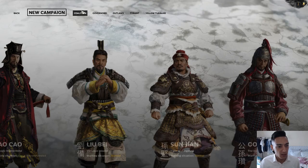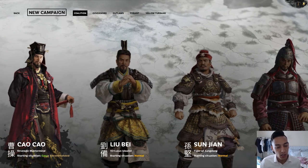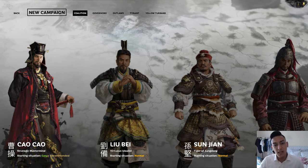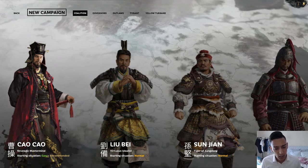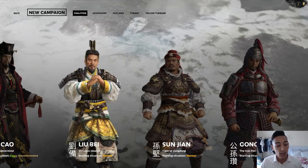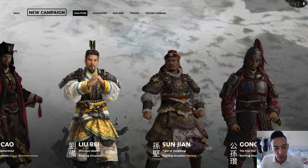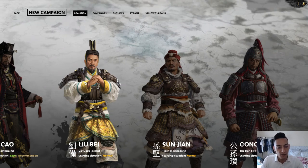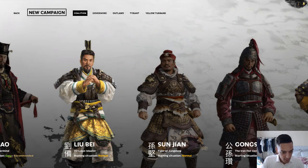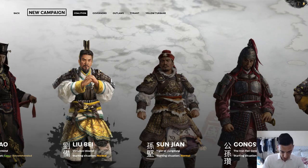Back to the coalition — we have Cao Cao, the strategic mastermind. He's pretty easy to start with; not too much to worry about besides Han Imperial forces, depending on difficulty. Then we have Liu Bei — the oath in the Peach Garden. Guan Yu and Zhang Fei are his two brothers, not by blood but by oath. He is a virtuous idealist.